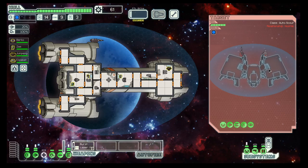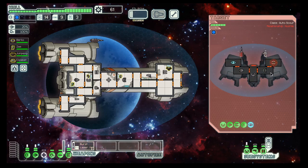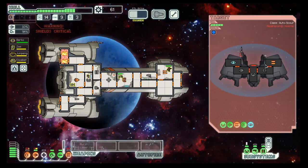We will aid the civilian ship. And another auto ship — this time, however, with cloaking and a shield. So we try to get the weapons down first.